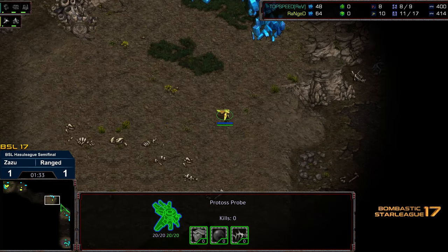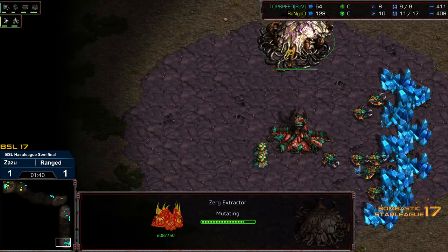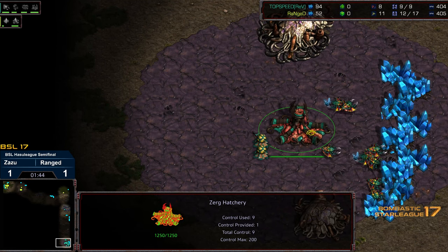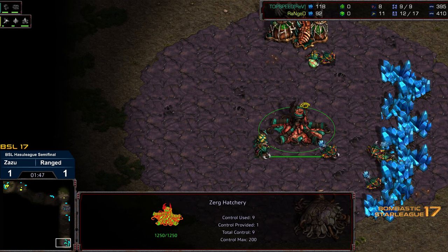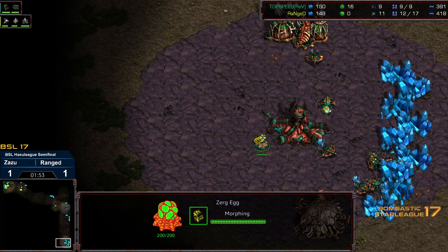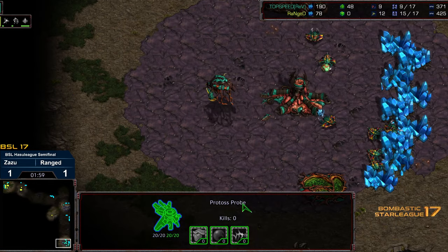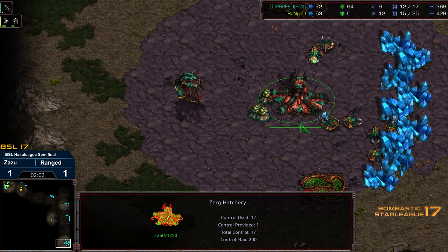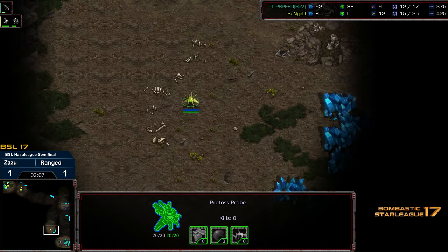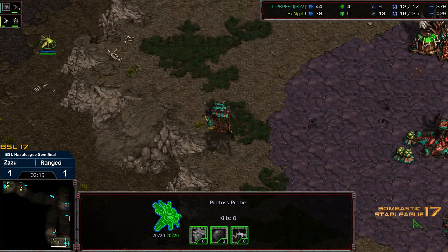Gateway planted at the natural. The probe is making its way to the top right. The Overlord is going to be a ways away to see that probe — might be able to see it on exit, in which case the jig is up. We are seeing a gas drop this time for Zazu, so Zazu is actually committing now. This is most certainly going to be for Zergling speed and an attempt at sneaking Zerglings towards the front.